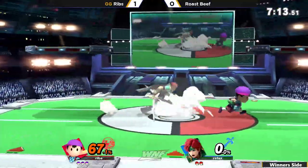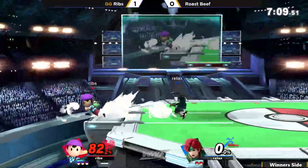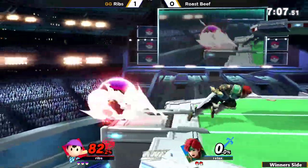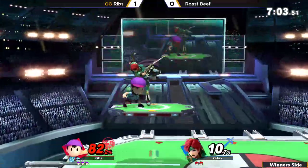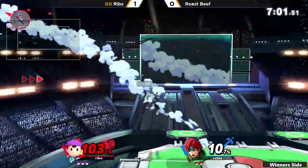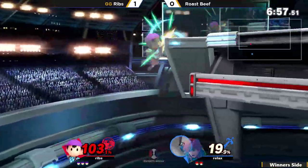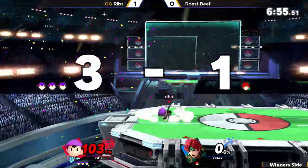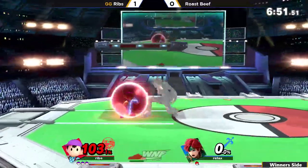Very confident start here. Back air is going to force Ribs to the other side of the stage, looking for pressure on the ledge. Dash dances — Allen gives up his pressure, Ribs able to fight his way out because of it. Jab into the back air, not going to kill quite yet, only 103% on Ribs. He catches the jump with the forward air, Rosebeef not ready for it — and literally he was under 20% when he died.